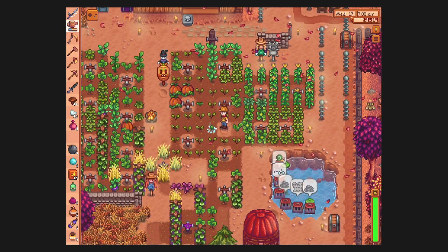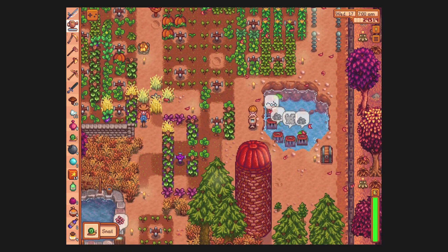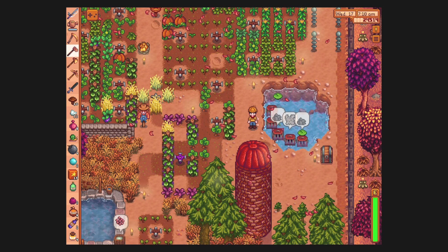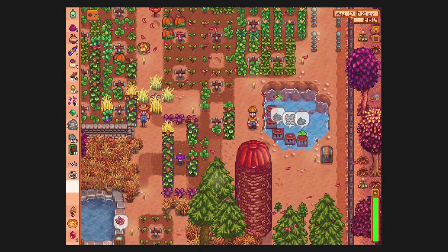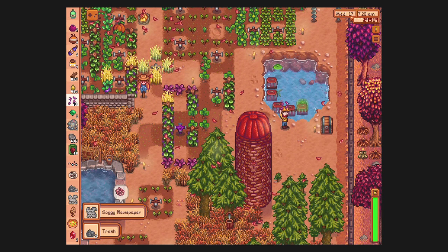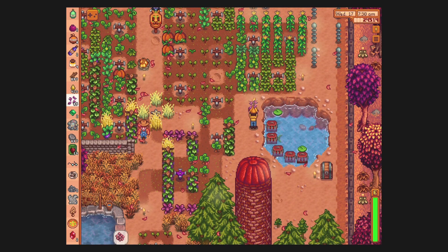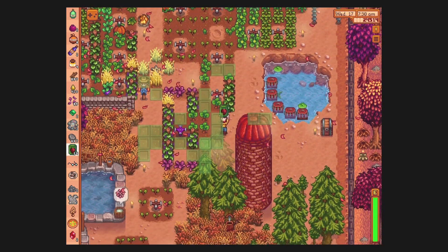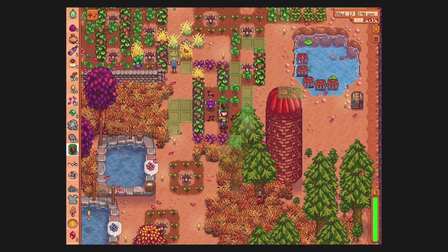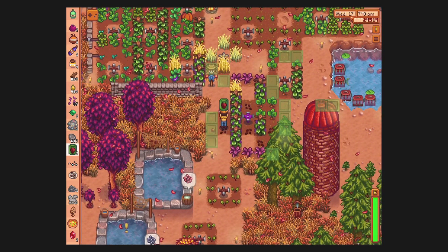Like these guys over here. We got our snail, we got our water. It doesn't want to give me trash — well, I kind of appreciate that. We're not on a time schedule here. Now let's plant these beet seeds over here. Boop, boop, boop, boop.